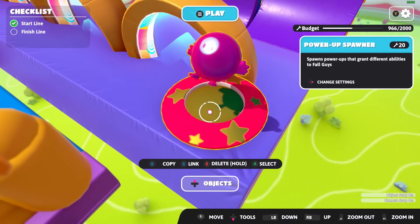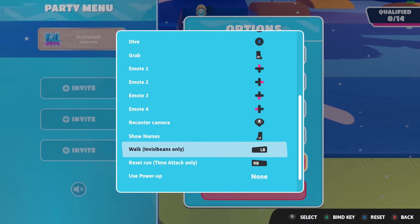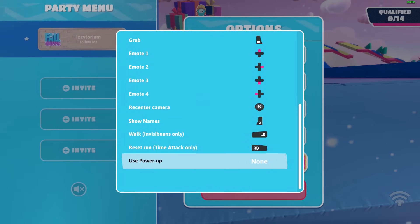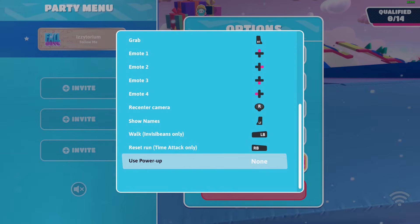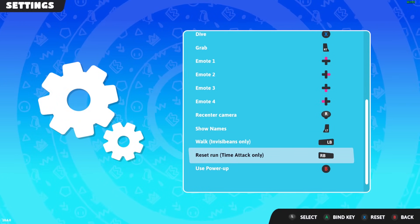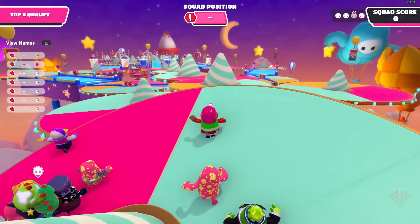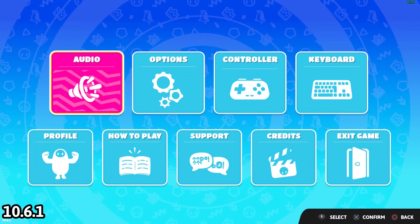Mediatonic released their first power-up — the Bean Ball. You grab it by going to the power-up spawner, but by default it isn't assigned to any button, meaning even if you get the power-up you can't use it. In the clip shown I tried binding it during a game but it wouldn't work — I was only able to bind it after the game ended. This bug has been happening for about a month, starting near the end of the 10.5 update.